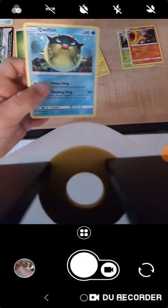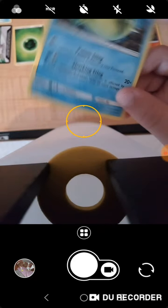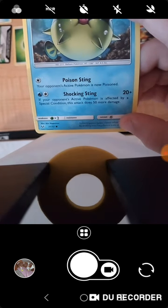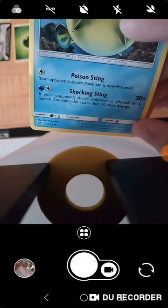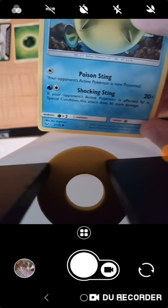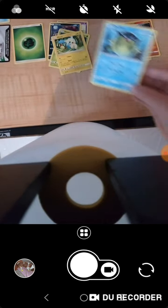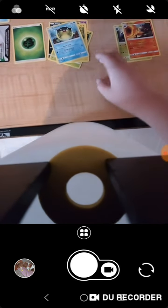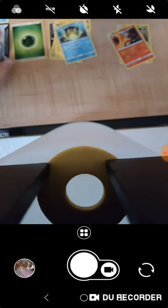And Quilfish — Poison Sting: your active Pokemon is now poisoned. Shocking Sting: I've never heard of that move — if your opponent's active Pokemon is affected by a special condition, this attack does 50 more damage. So this does 70 damage but only has 90 health — that's horrible. Bad pile. Good pile. Shiny good pile. There's no shiny bads. A trainer, an energy, and one of those useless online cards.